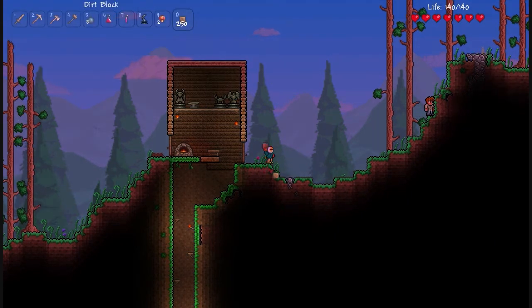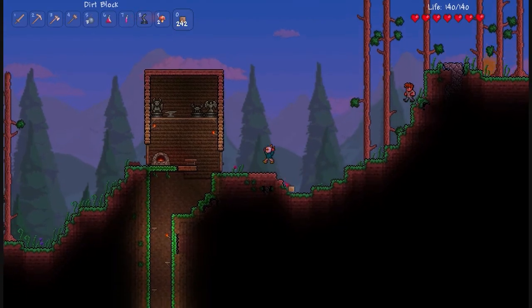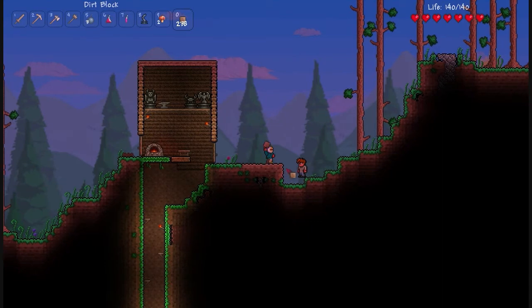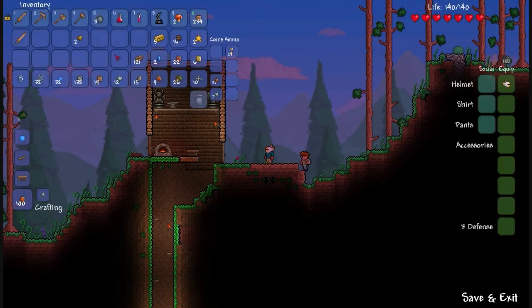I'm just going to quickly even out the ground here. Oh darn, it's getting night as well. I think you can make a dirt wall, which is slightly awkward but oh well. I think he needs a light source and somewhere to sleep. What else does he need? I can't remember.